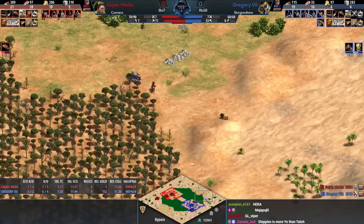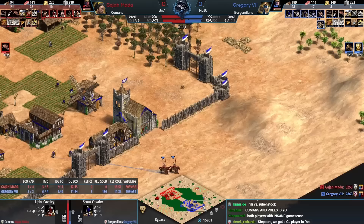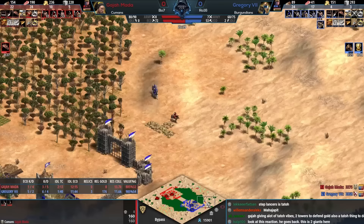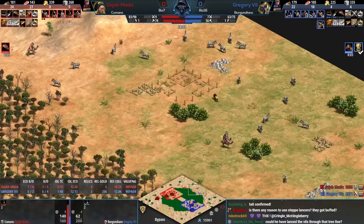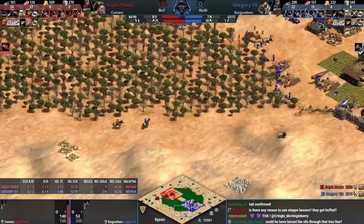Gajamata keeps up his eco upgrades and will maintain that eco advantage as Humans — which is going to be so important because their tech tree is generally worse than Burgundians. Some lancers here — the lancer was made meta at high level by Tato against the Aztecs in the Red Bull Wololo Legacy finals against Liereyy. These days it's not really a tell to see a couple lancers — they're really nice mixed into the army, especially with the Human speed bonus.